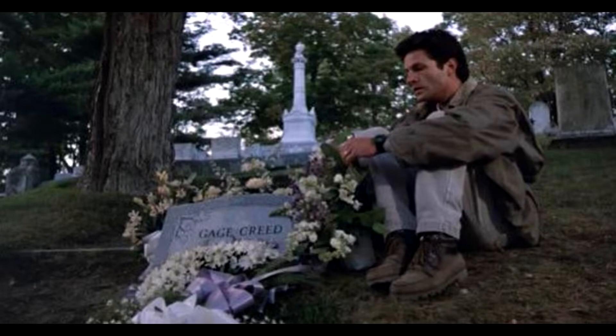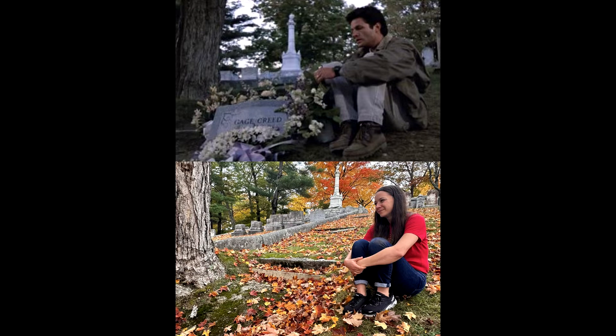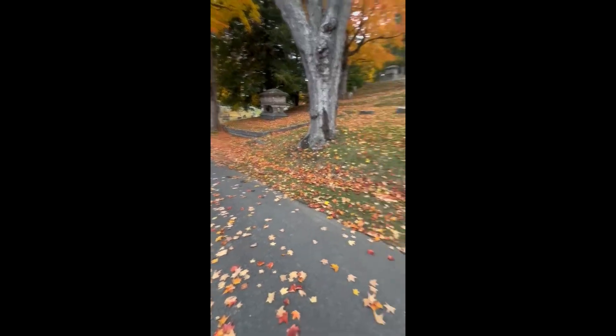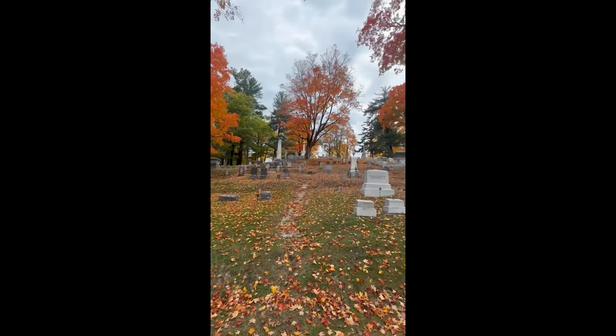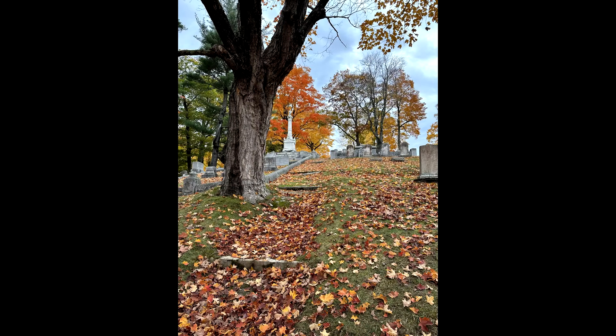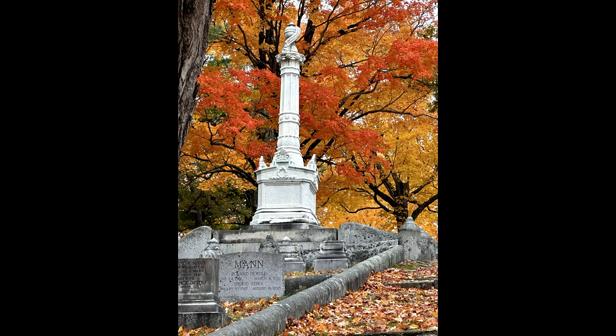Okay, so this is the next scene that we're going to recreate — this is where Lewis Creed is sitting next to Gage Creed's tombstone. This is right around the corner, which I'll show you here. You'll be able to capture this cool shot where you can sit next to the gravestone, with the tree and the tombstone in the background — it looks like a statue. You come around the bend, same path, you just keep walking, and you walk up these little stairs and you'll see the tree and the big statue in the background. You can sit next to the tree and see that statue. Up close, it has a gravestone in front of it that says Mann, M-A-N-N.